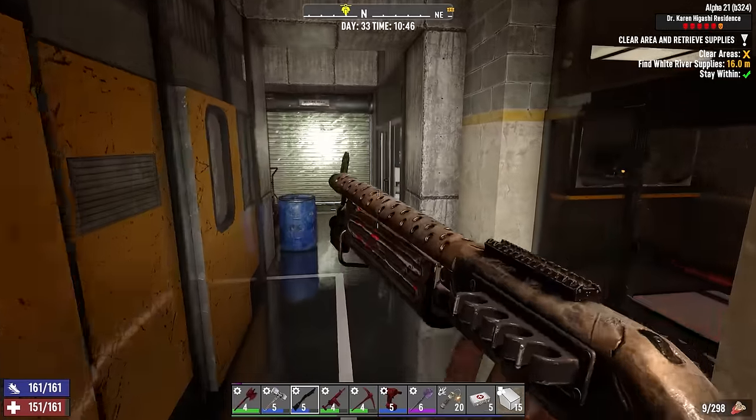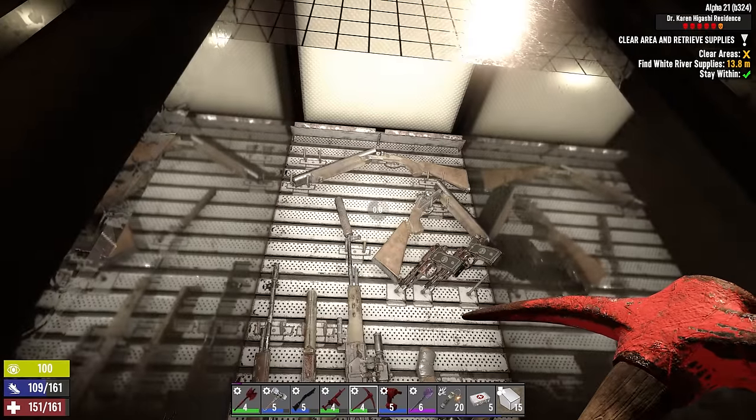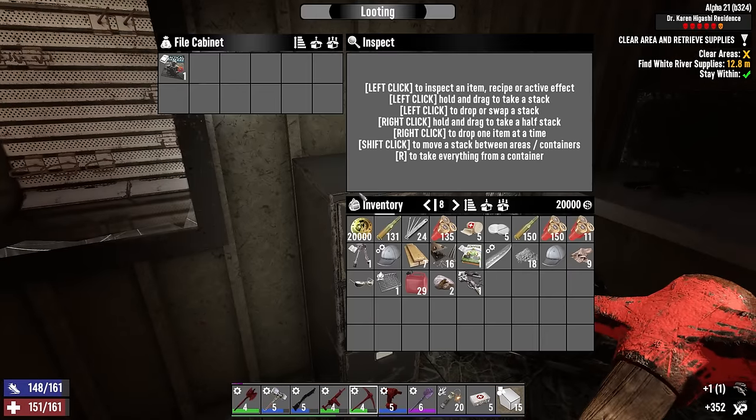Some gun stuff in there, I do want some of that — they don't make it particularly easy to get to. How about a gun in here and one shotgun part? Great.